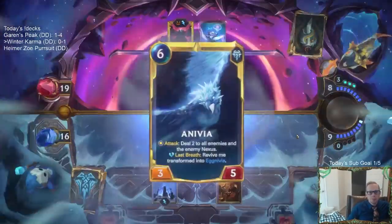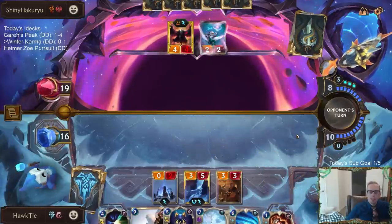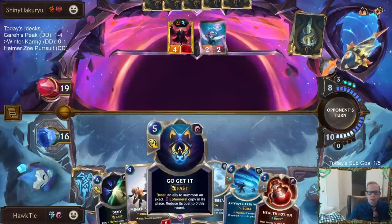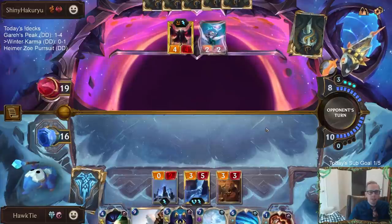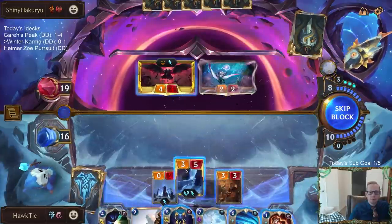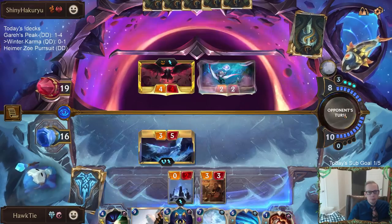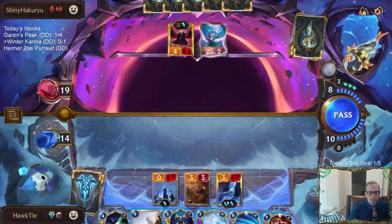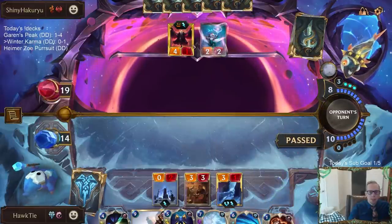We got leveled up Anivia! I still have Mina — love the Mina plus Go Get It combo where we can triple bounce and return it and triple bounce again the next round. Like if they go Leviathan here, we put them all back in their hand. We can just pass because if they end the round, we get to attack with Anivia and kill both these things.